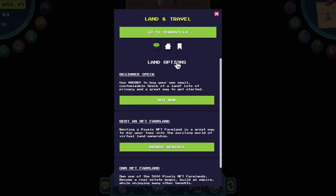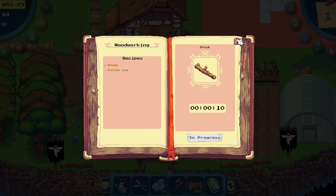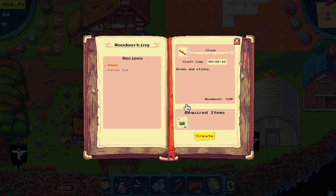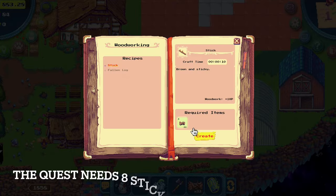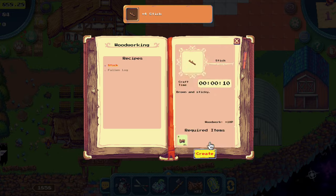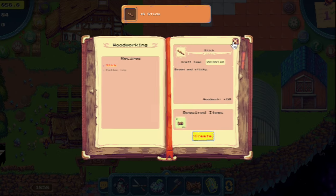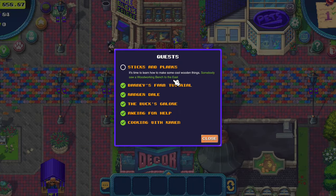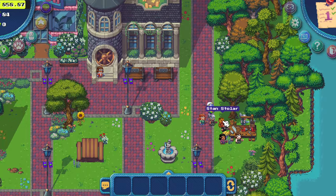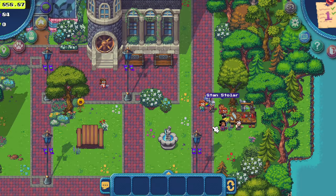For the sticks and planks quest we need to go to 1859. Let's make some sticks — that's why we need to be here, because we can make four sticks at a time. Let's make eight sticks. Now let's go to the east for this quest and we need to talk with Stan Stolar. We have eight sticks already, so talk with him again.